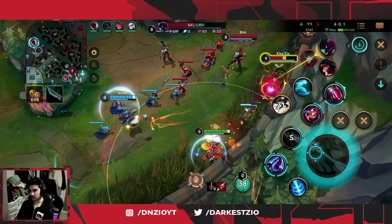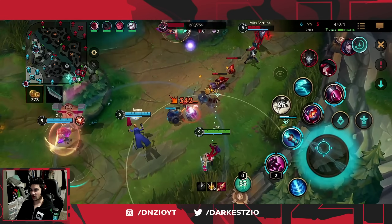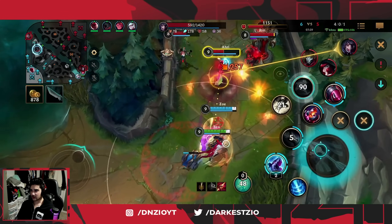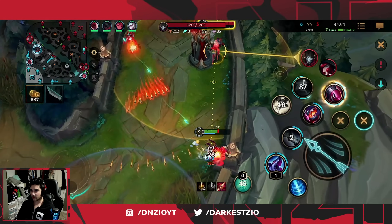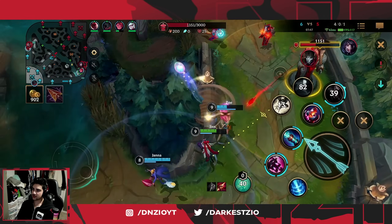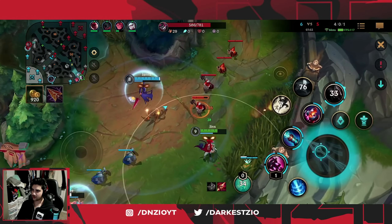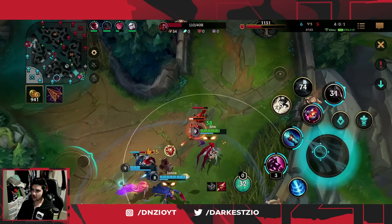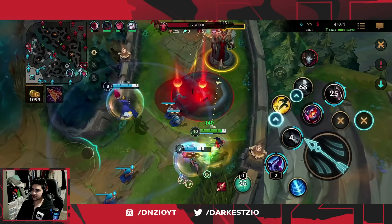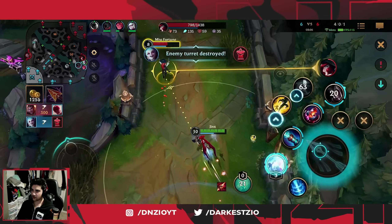Look at this damage I do to Kha'Zix — boom boom! Imagine you're a jungler, you want to gank the lane, and then you get chunked out like that. I click my Ghost and tried to go for it but I couldn't close the gap. We still did a lot of damage. Right there I was worried about Zoe — I could body block it too because I have Bloodthirster — but what I'm thinking is I want to take this turret and then just run them down.